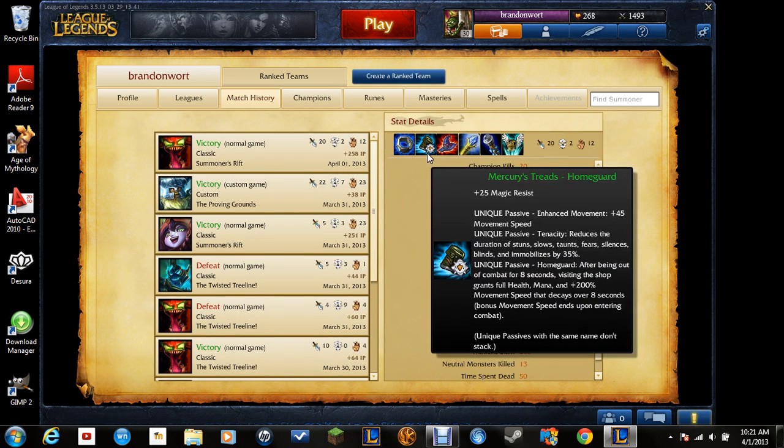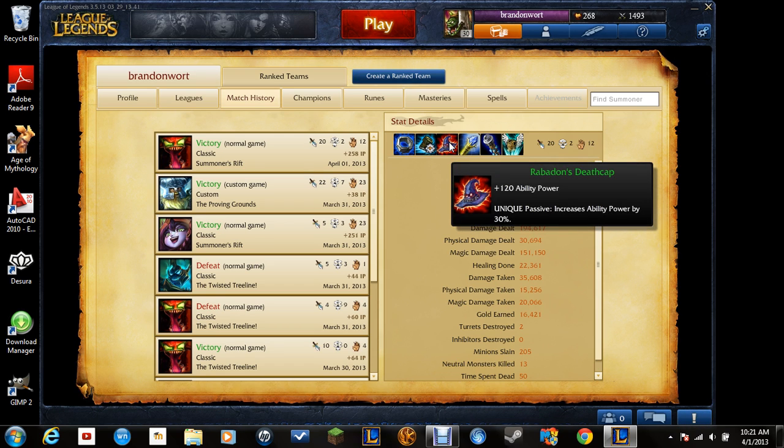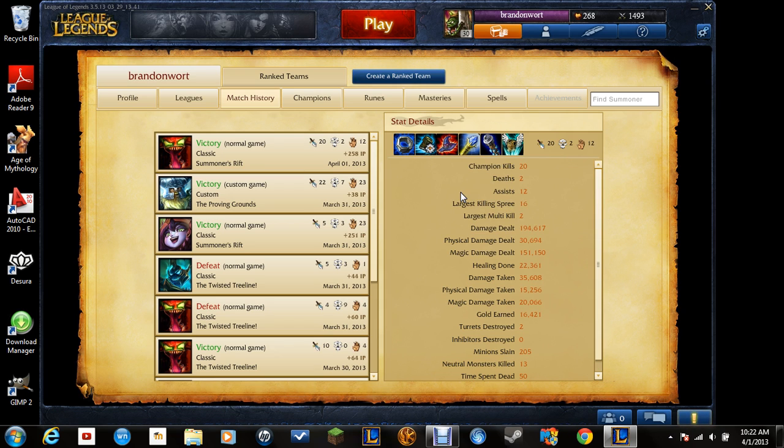Then get Mercury's Treads — you must do this. Or, if you're not fighting an AP champion up top, you can go for other boots. But Mercury's Treads are good because they have tenacity. Usually this build feeds me quickly and gets me enough gold to easily build the large rod toward Rabadon's Deathcap. But if you do not get enough money, I would suggest sitting on a Blasting Rod or something else.